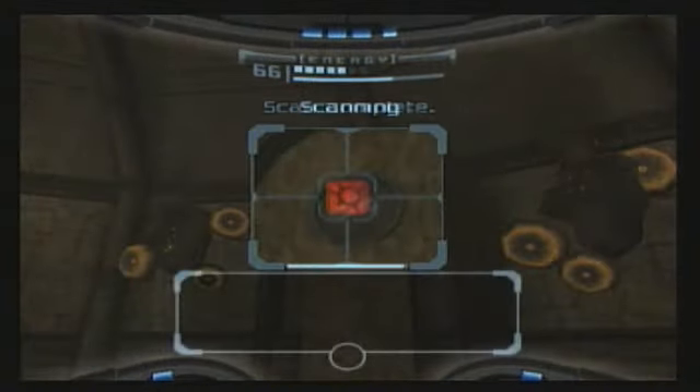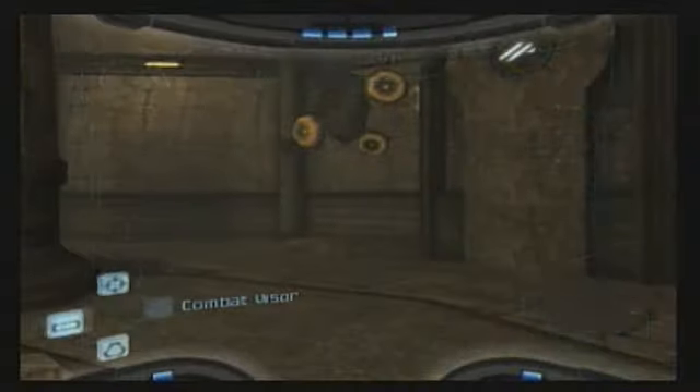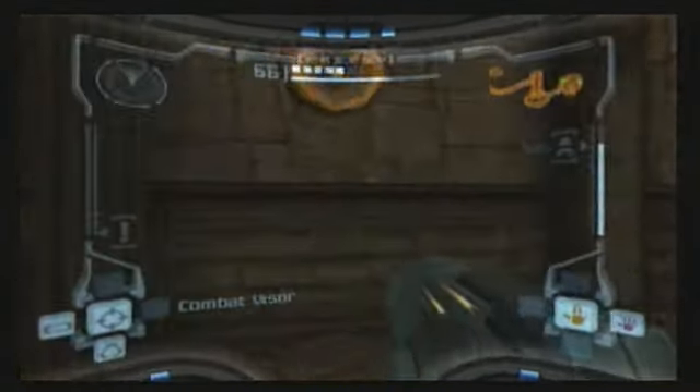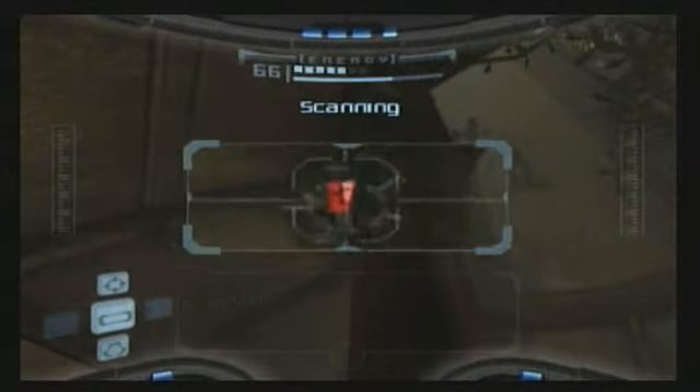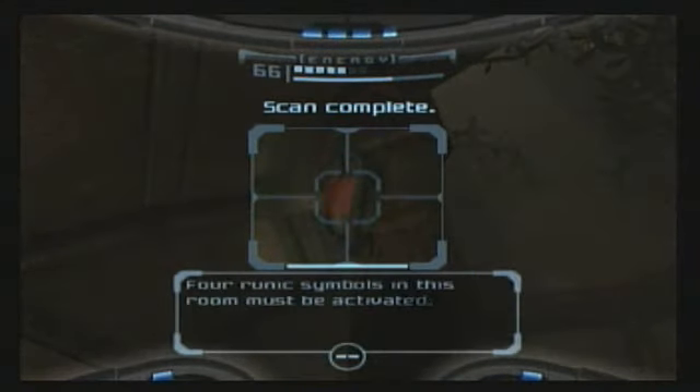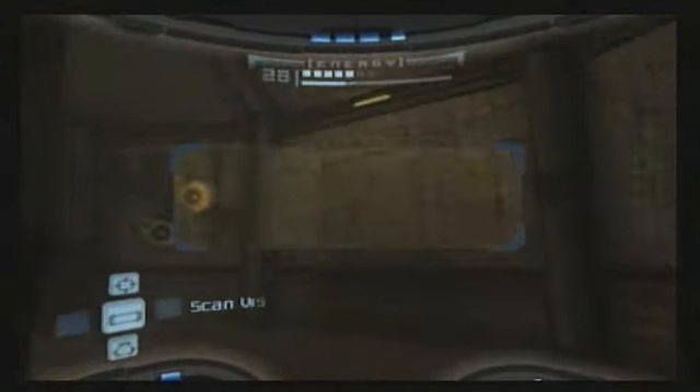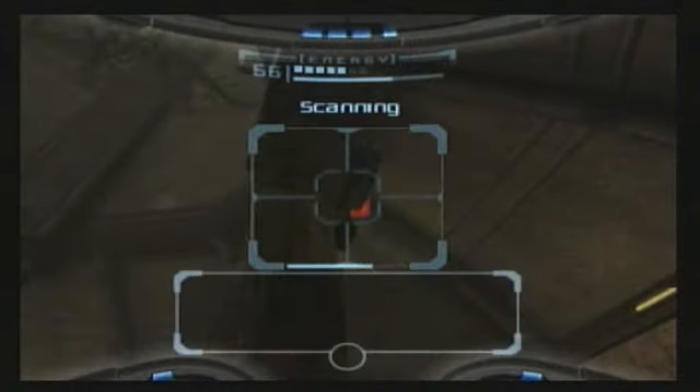So you scan those. I don't think I ever got the dead War Wasp. And then you look on the outside of the columns here. There's two more — columns diagonal from each other — so we'll just go over to this one here and get the last one.